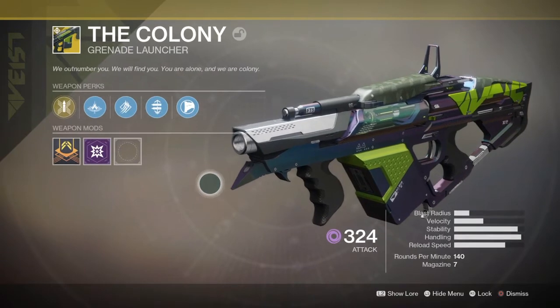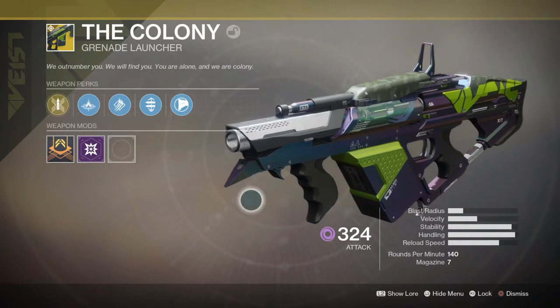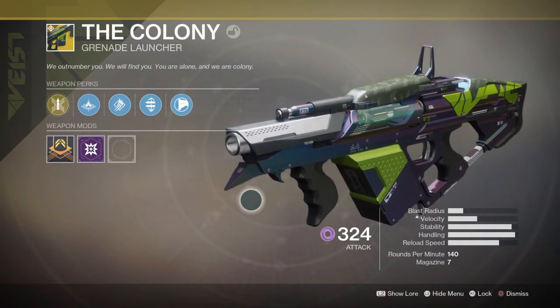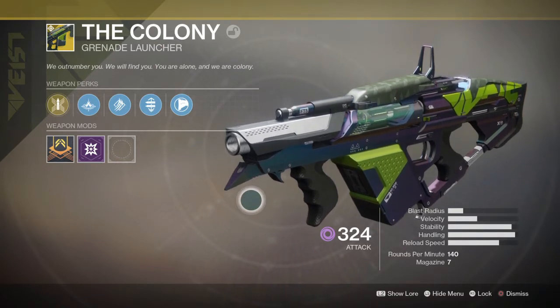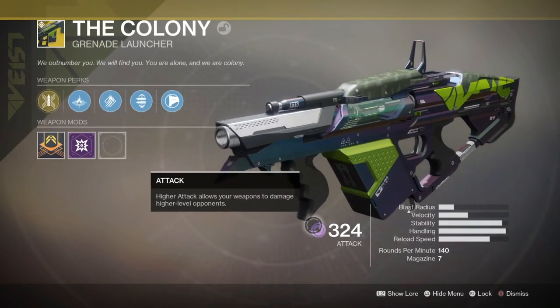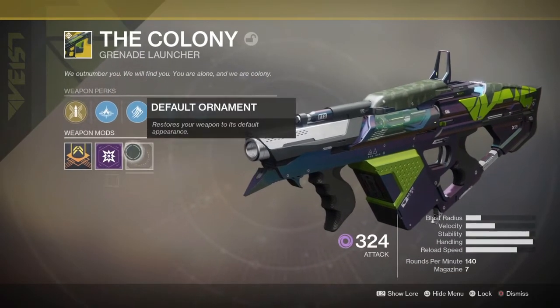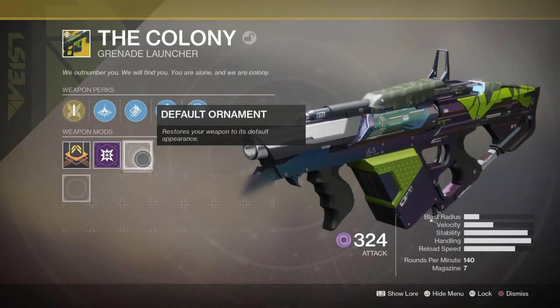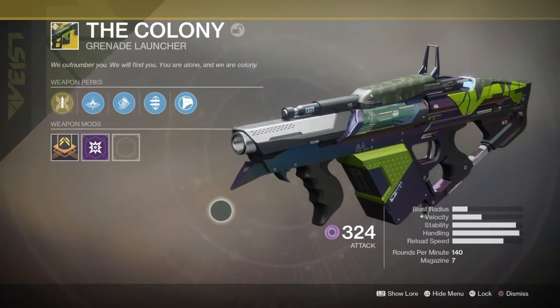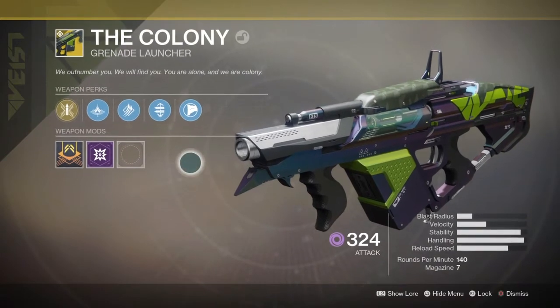To get this weapon, I'm pretty sure it's all through RNG. I think all five exotics in this DLC are RNG drops. I do believe it always comes as Void as well. There is also an ornament for this gun which turns it all white — unfortunately I don't have it yet but I'll eventually get it hopefully. But yeah, I think it's time we jump into some gameplay.